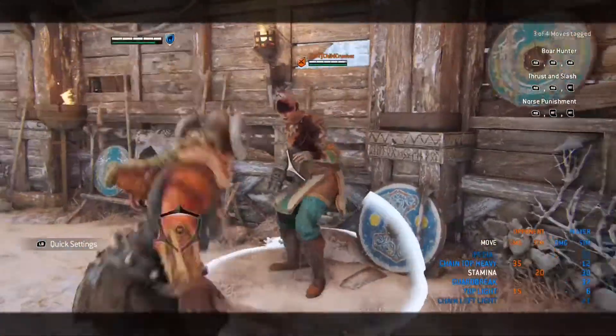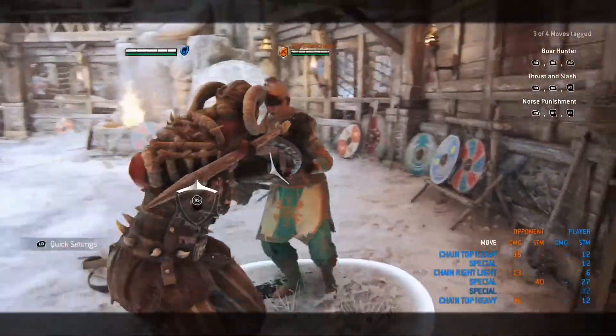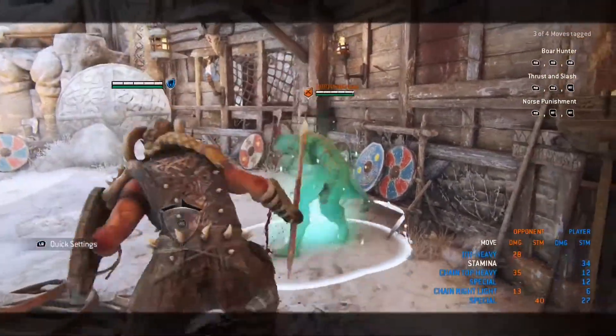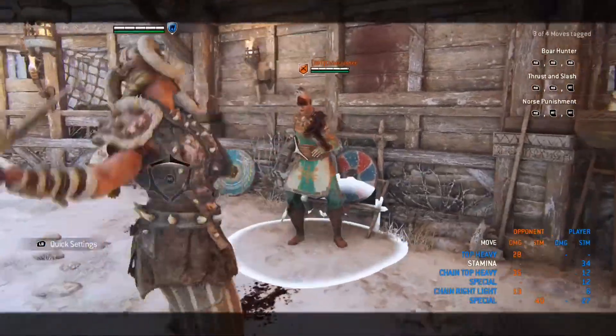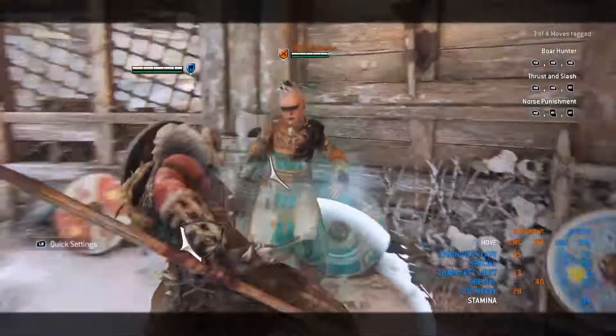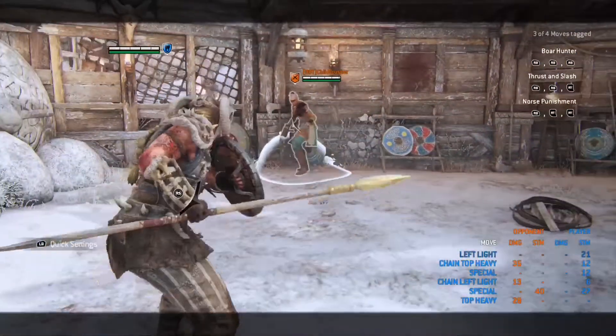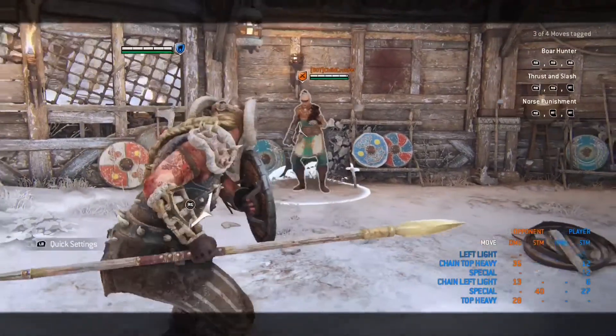Valkyrie also has a shield bash out of the heavy. To do this, throw a heavy from any angle — left, right, or top — and right when you see the animation starting, press X and she'll shield bash. This is great if your opponent's trying to parry and getting parry-happy, or if they're against the wall so you can get the wall bump.